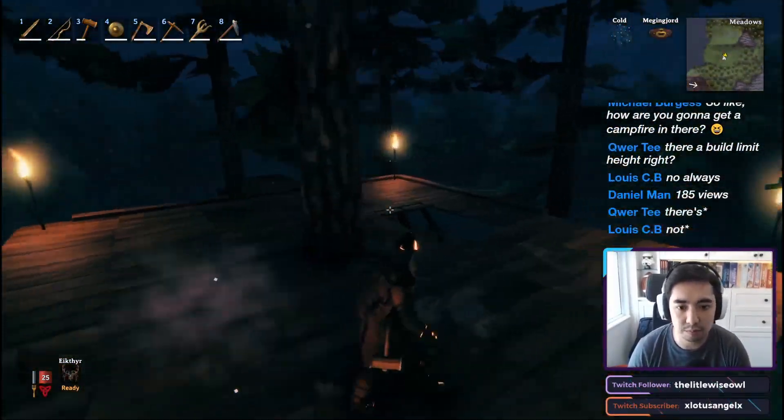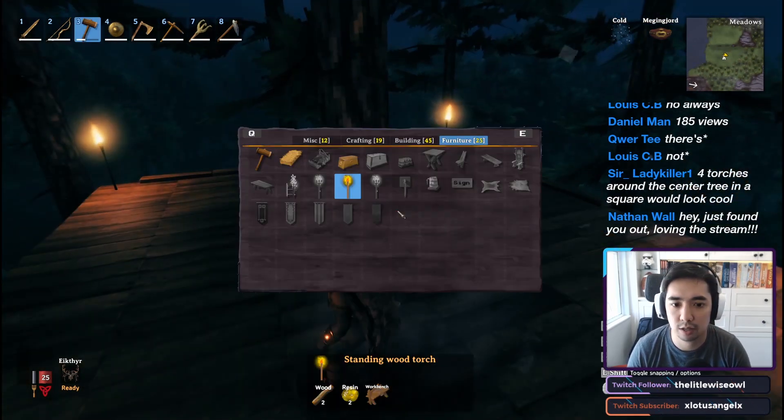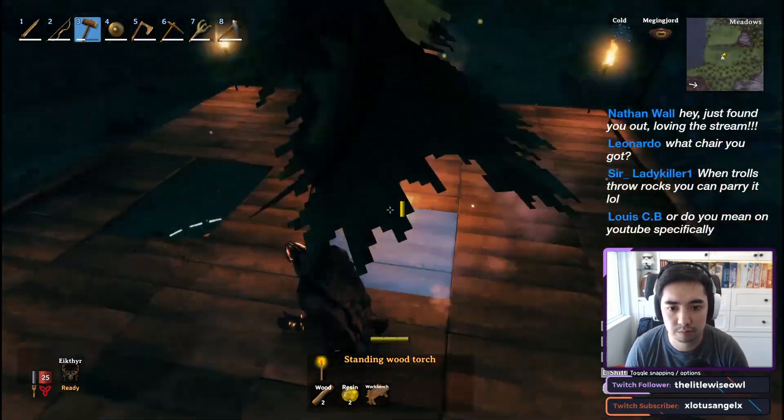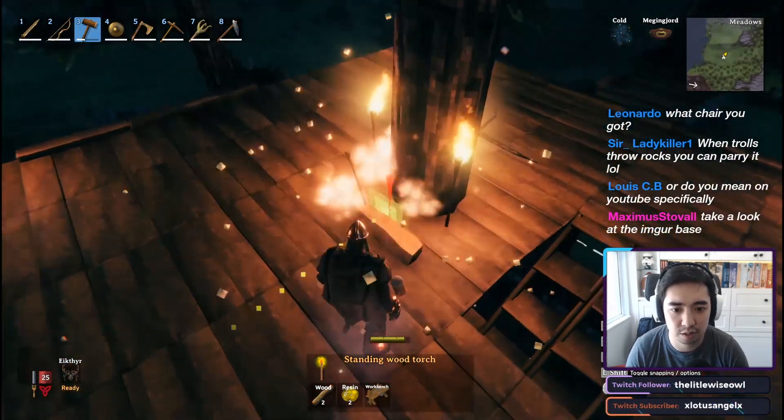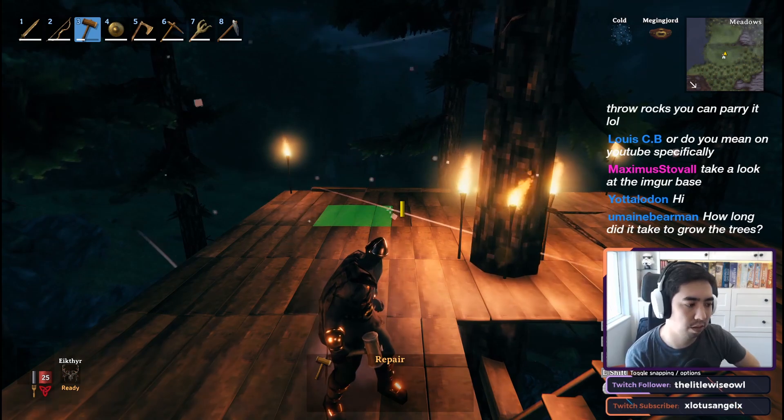After spending a bit more time building, I decided that I was just going to have a central column, or a central structure, that would be the main hub of the overall treehouse design. At this point, I decided I would just keep it to the central tree and not connect it to any of the outside trees yet.